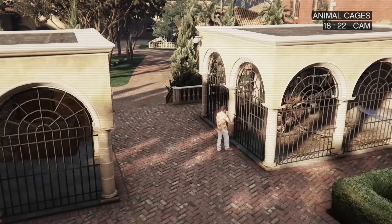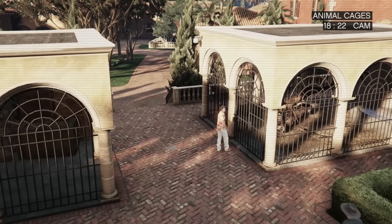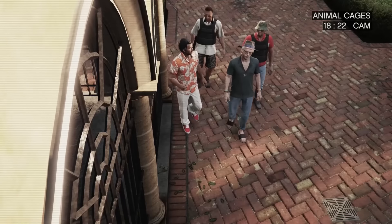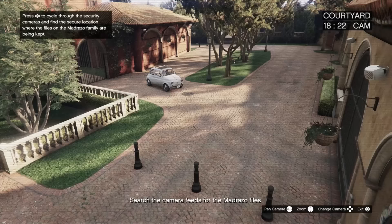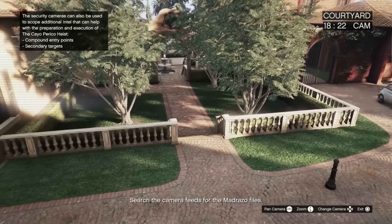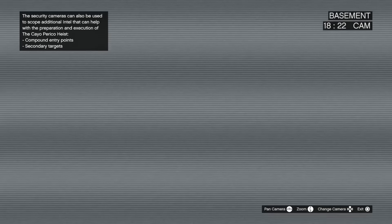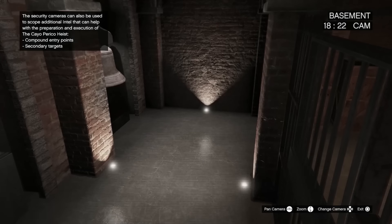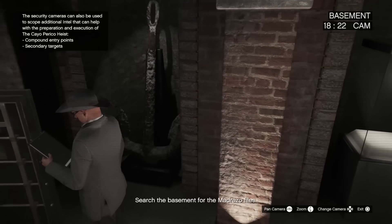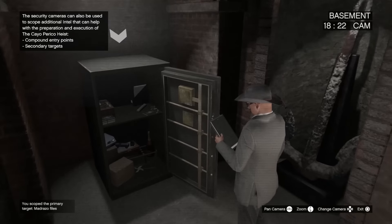Once we're here, we're going to go into sightseer on our phone. I'm not going to try and spoil this for you, but you do get a mini cutscene, so we'll skip past this. Once you finish that cutscene, what I actually want you to do is go through all of the cameras and scroll all the way from right to left or left to right. Here we are in the basement — we need to go all the way to the left, because the first time we do this heist, we're going to get the Madrazo files. There they are — we scoped out the primary targets.